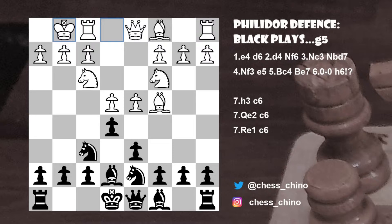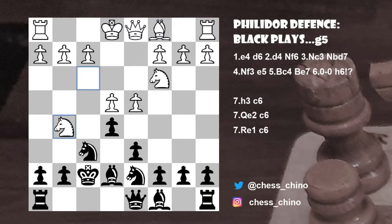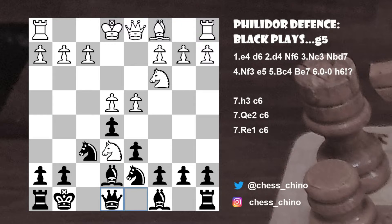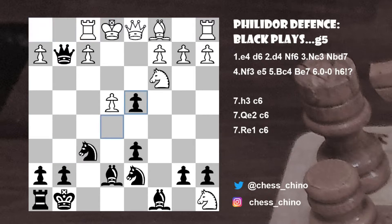It's worth noting here that White has some interesting continuations which shouldn't cause Black too much problems if he knows what to do. The first of these alternatives is bishop takes f7, check. But after king takes f7, knight g5, check, king g8 should be fine for Black. For example, after knight to e6, queen to e8, knight takes c7, queen g6 is a key move because knight takes a8 would be met by queen takes g2, rook to f1, pawn takes d4, queen takes d4, knight e5 threatening a fork after knight f3, check. And already Black has a big advantage.